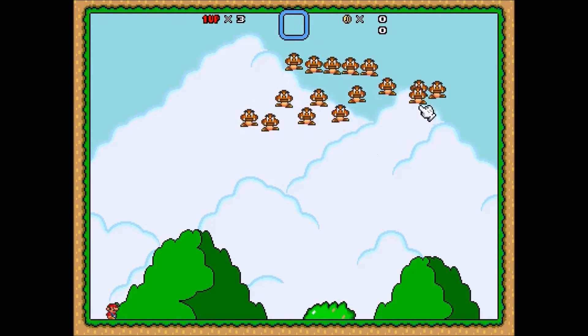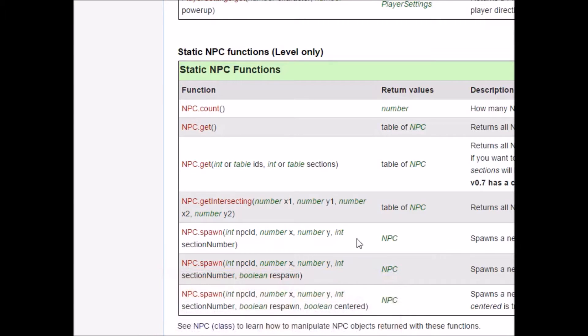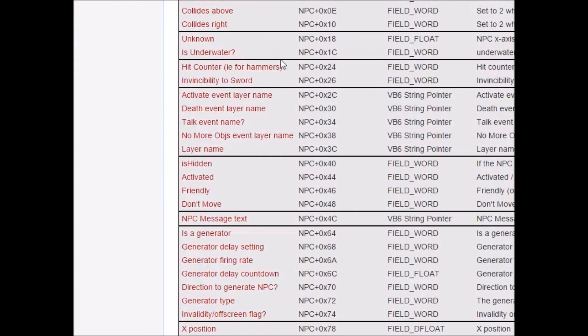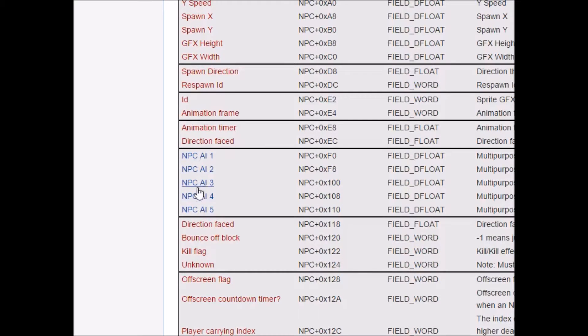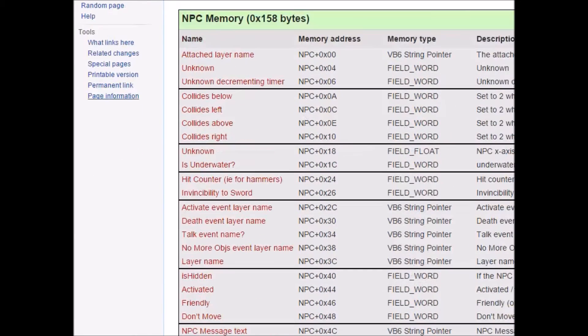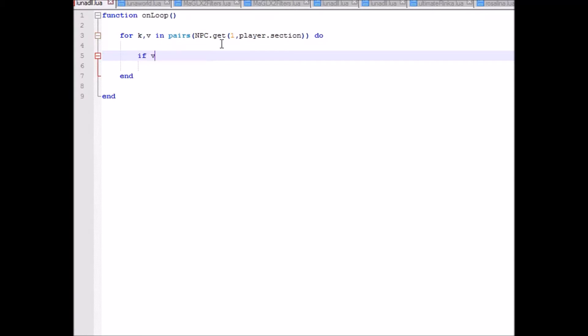So now the Goombas are going to float up forever into space or until they touch the ceiling. Like the player, they also have a bunch of memory values. As you can see on this PGE page, there are some of the NPC offsets. You can do tons of things with this. There are like 5 AI values you can mess with — I'll talk about those in a bit. Let's do something silly. Just like the player, NPCs have colliding variables, so let's make Goombas cause an earthquake when they're touching the ground — using vmem instead of playermem.